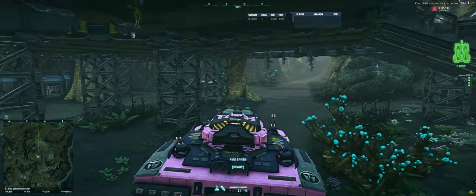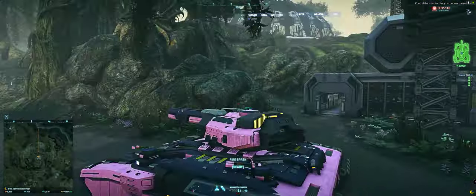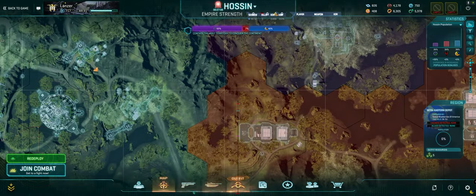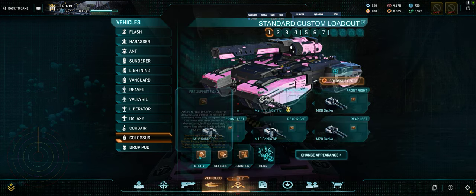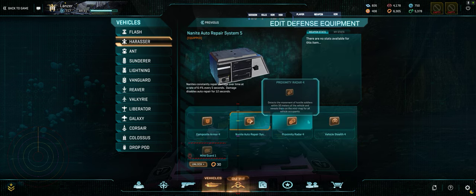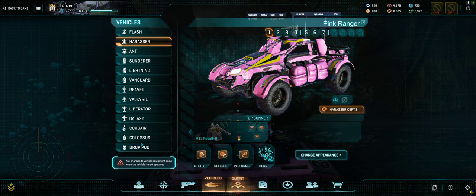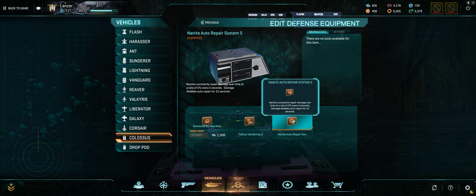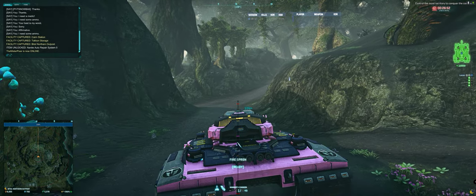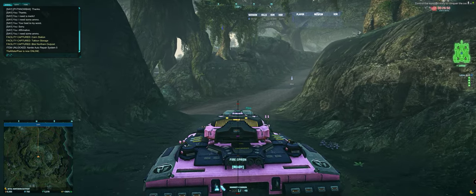If they had a radar option I would probably go for that. I think it would be in utility — or actually prox radar would be under defense. So if I was using MAD, I would use radar instead of gnar.